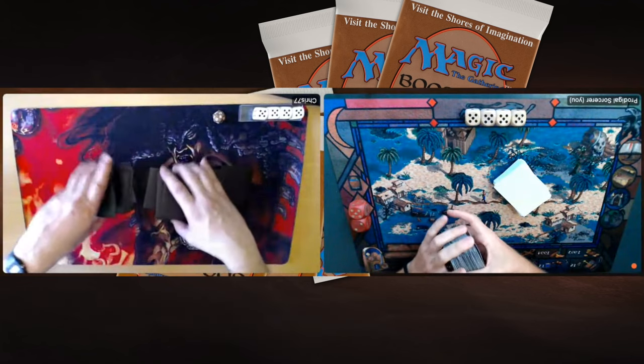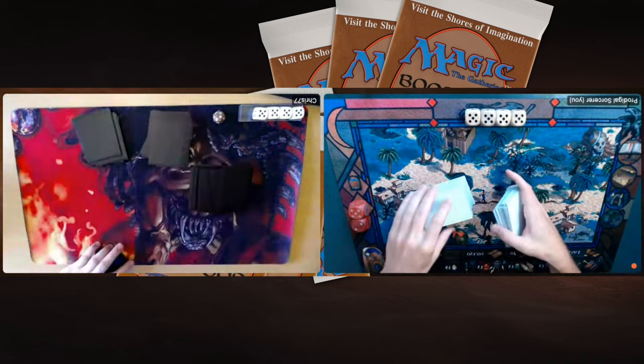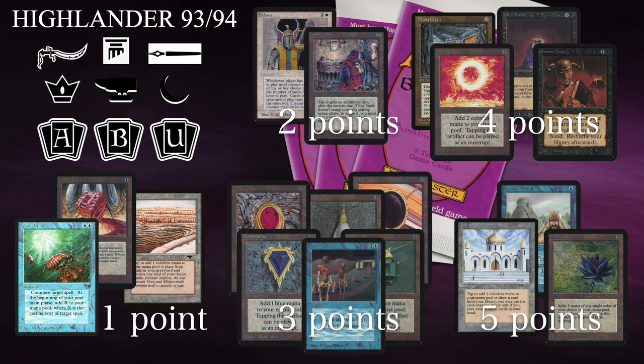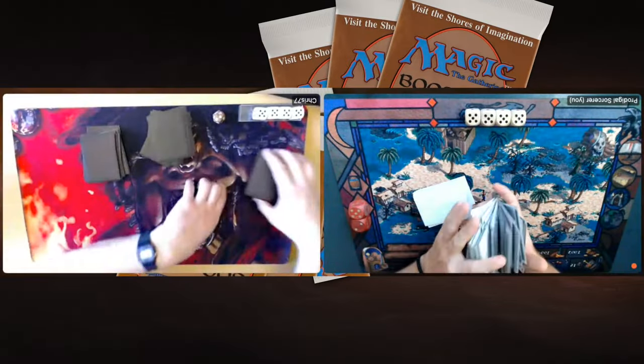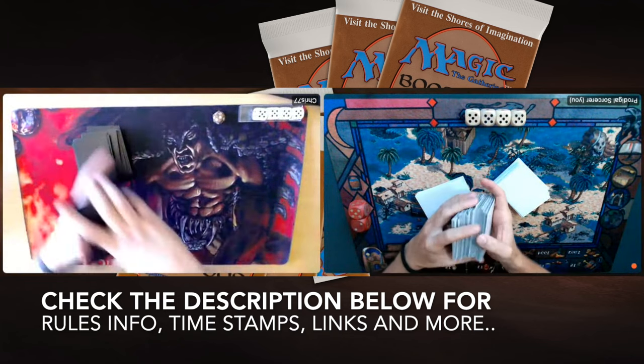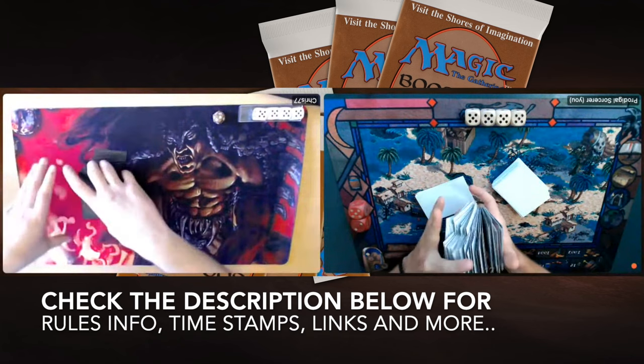Today I'm playing against Mono Blue with my red-green deck. Do remember, we have our own points list and rules here. On the top left you can see the sets allowed for this event, and the rest of the picture shows how the points are distributed. You can only spend 10 points in total — that's the list we've used for this event. If you want to know more about Highlander 93-94, check out the description for a link to the tournament website with all the decks, results, and rules.